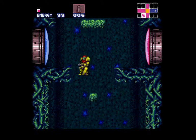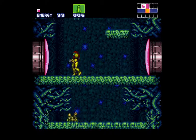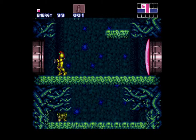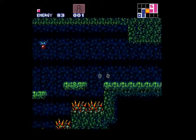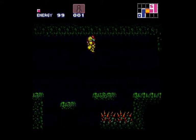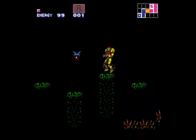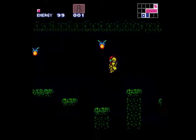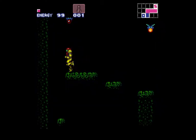So yes, as you have probably already figured out, you need missiles to open these doors. Blue doors can be opened by anything. Red doors need five normal missiles. Green doors require one super missile. Yellow doors require super bombs.